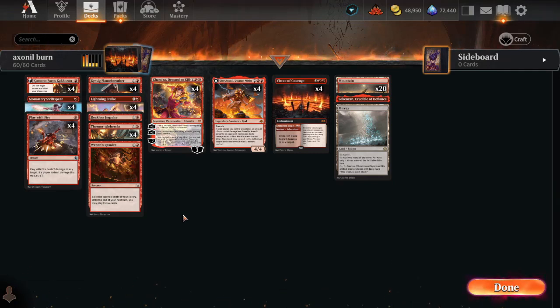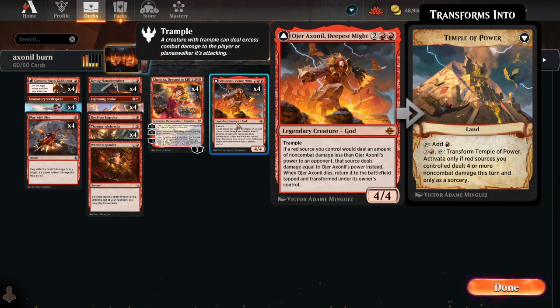Hello, I am Red Mage and welcome to a Magic the Gathering video featuring the color red. In today's video: Burn with Ojer Axonil, Ash and Eel in Lost Caverns of Ixalan Standard.